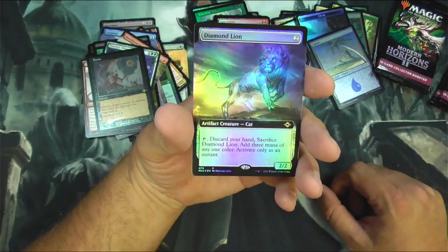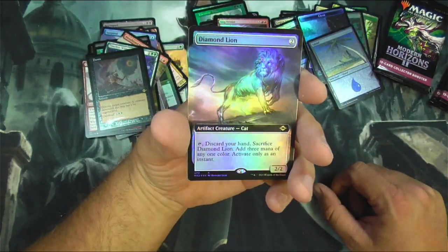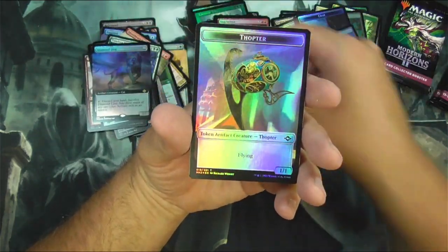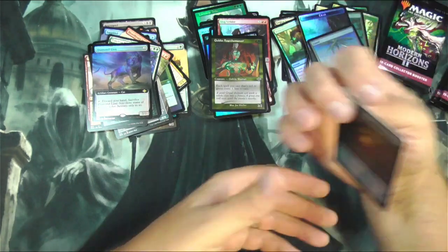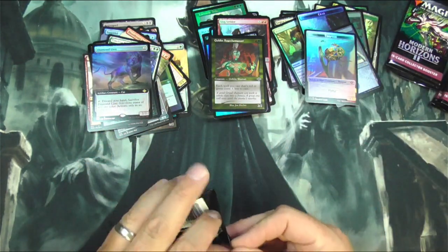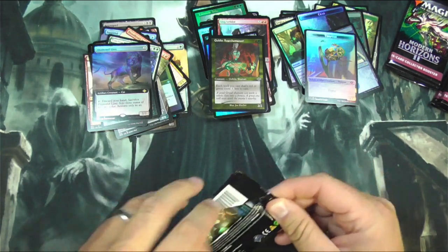Etched foil. Got a Diamond Lion in borderless foil — so that might be decent. Wait, what kind — it was a clue. Oh man. Could have been something better than a clue.